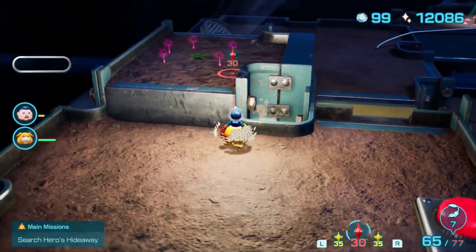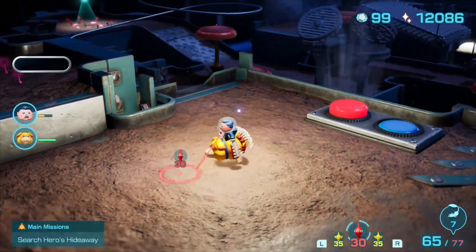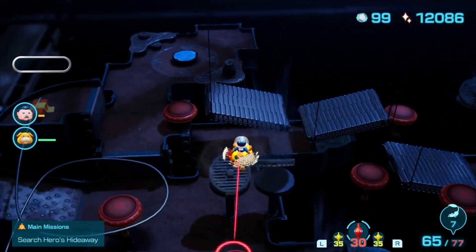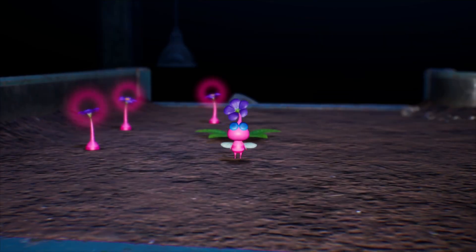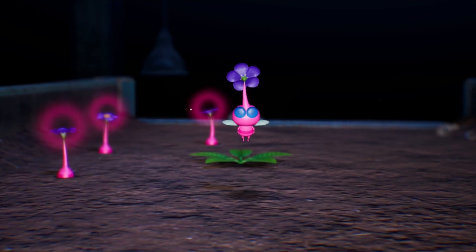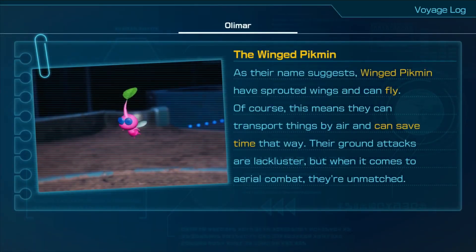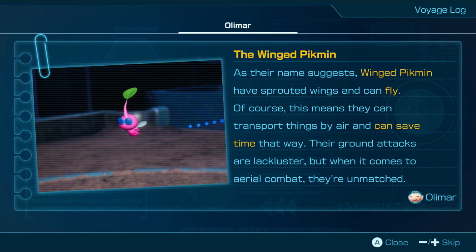Alright, now how do I get to those pink Pikmin? I need to get to that — oh, can I just bounce over here? Perfect. Heck yeah! Give me some pinks. Winged Pikmin. Check this out. They can fly — the Winged Pikmin. As their name suggests, Winged Pikmin have sprouted wings and can fly. Of course, this means they can transport things by air and save time that way. Their ground attacks are lackluster, but when it comes to aerial combat, they're unmatched.